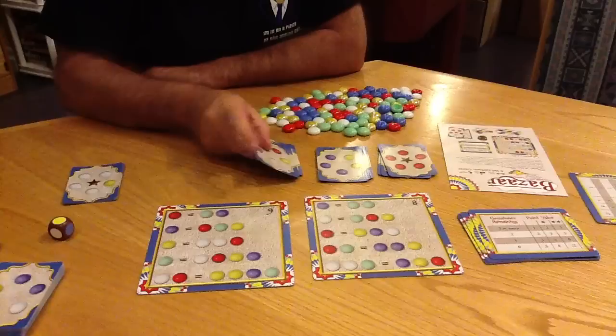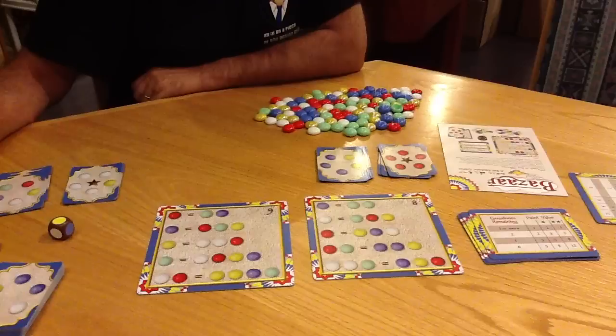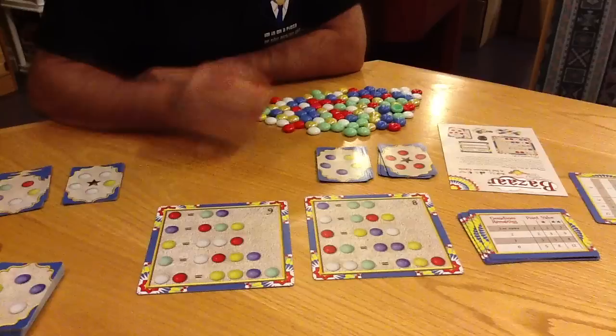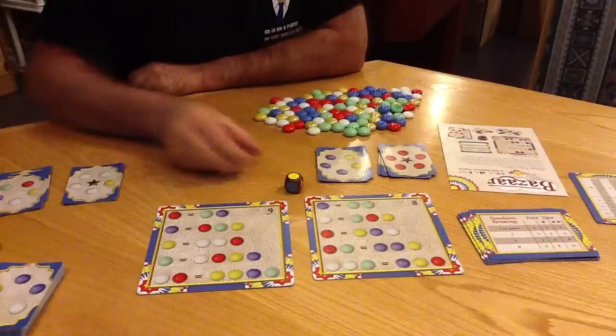We keep on playing until a second stack of cards is gone, and as soon as that happens, the game ends. When the game ends, you just add up the points of the different players, and whoever has the most points wins. So a very quick summary: on your turn, roll the die and pick up a stone, or you have your choice of trading stones according to the formulas. And the object of the game is to get these cards and score the most points. And that's the game of Bizarre — enjoy playing it.